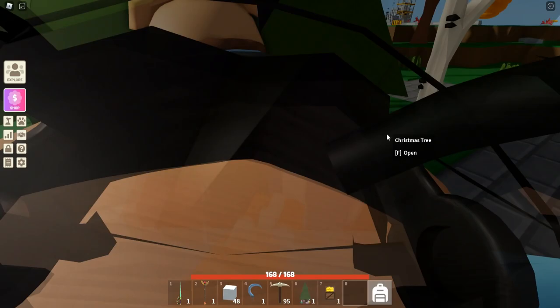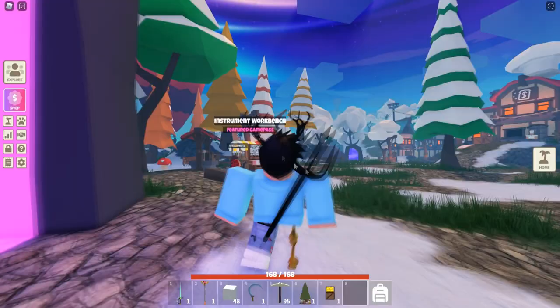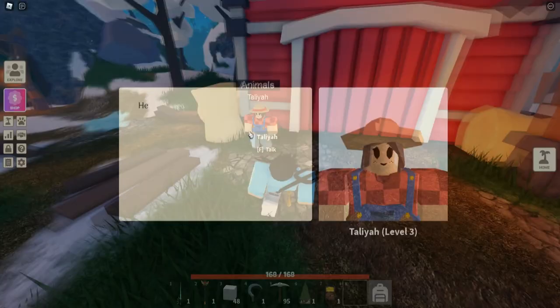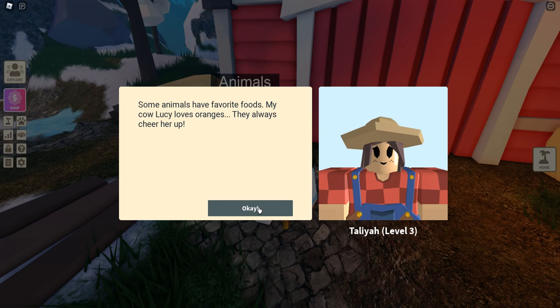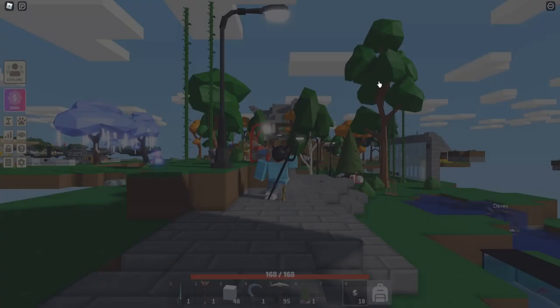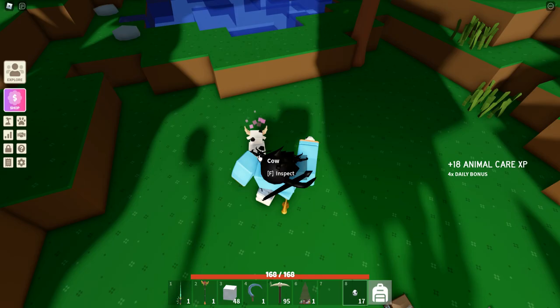The next ornament is the Cow ornament, and you get this by petting cows. I can't be bothered to find my cow so I'm going to buy one. I already have 18 cow spawn eggs. What you need to do is interact with your animals — petting them, feeding them, and all sorts of different things.